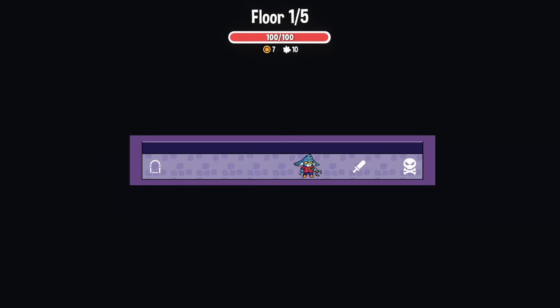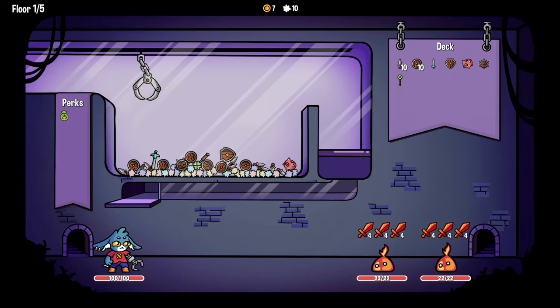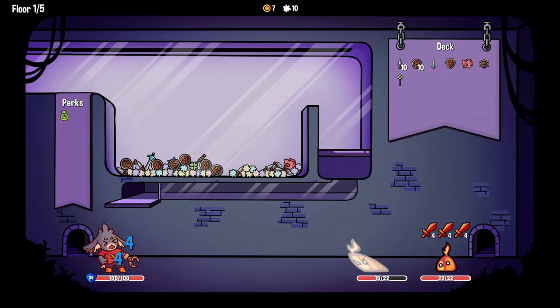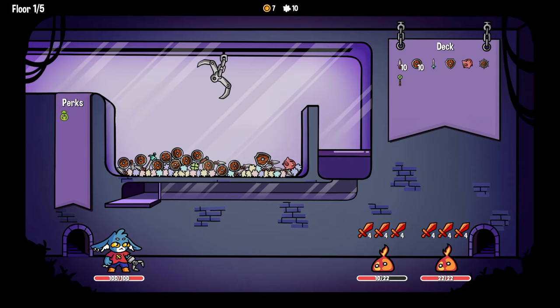Only one claw but every item we pick up is used twice. Actually that's going to kill me isn't it, because I'm not going to be able to defend and attack in the same turn - unless I somehow manage to pick up several items. So I might be okay as long as I make sure I get shields and attack power in the same go.